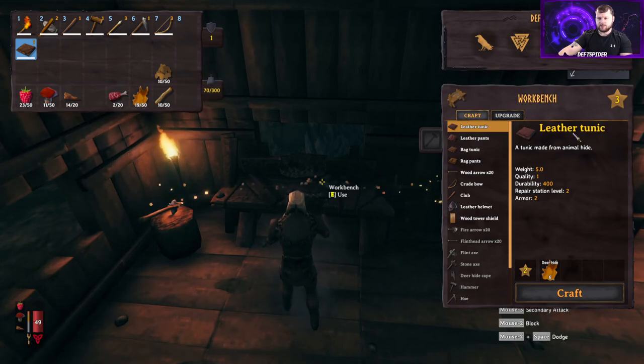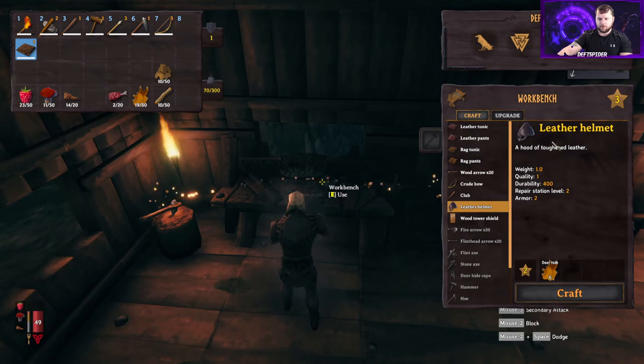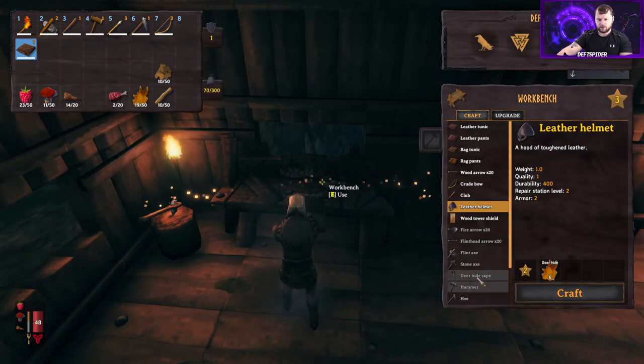The highest we can go is level three because that's the current level of the workbench. We're probably going to want to make some leather equipment — leather tunic, leather pants, and a leather helmet — just to get our defense up. Let's see if we have enough; I think we're going to run a little short.